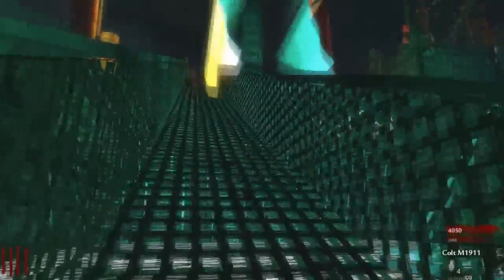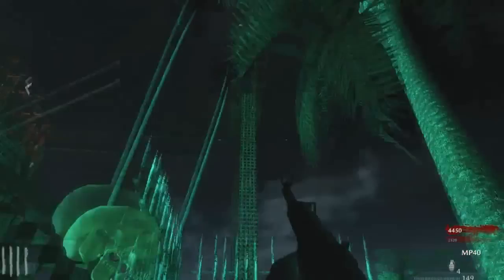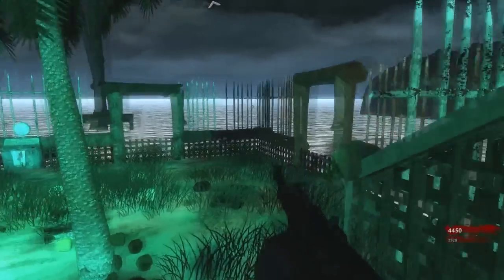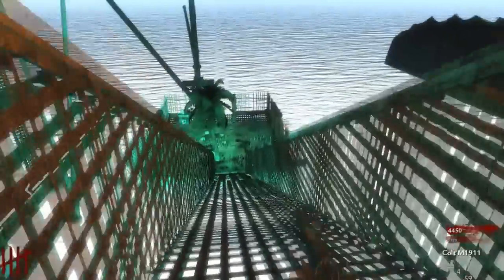We got a nuker! This map also has a zipliner, but it's a straight-down drop. You have to have Juggernaut, and even when you have Juggernaut it hurts you so bad. It's just a straight-down drop.